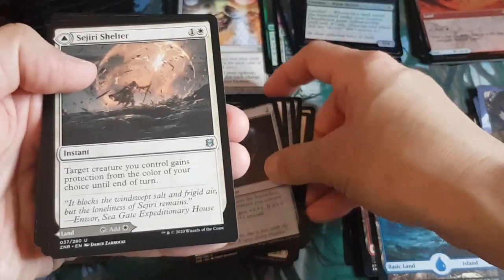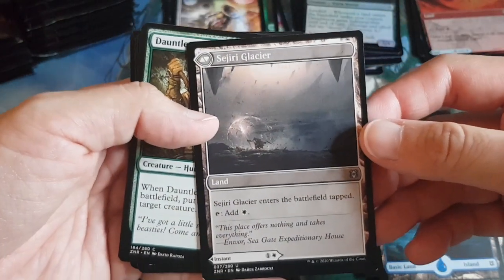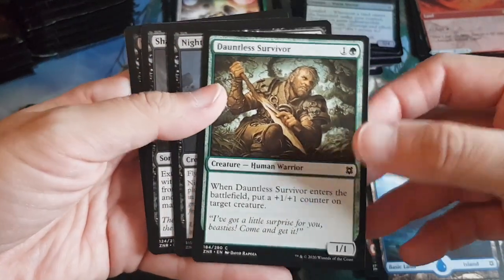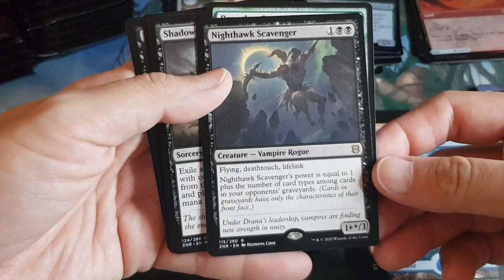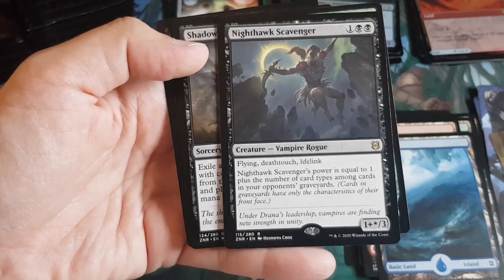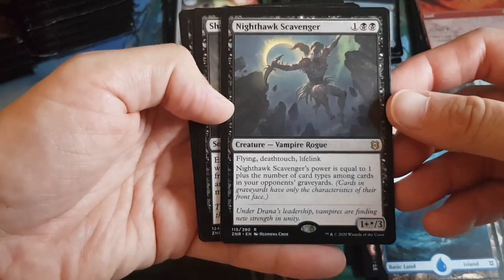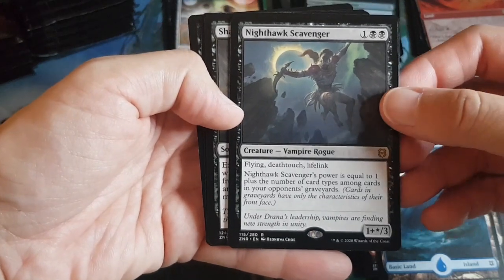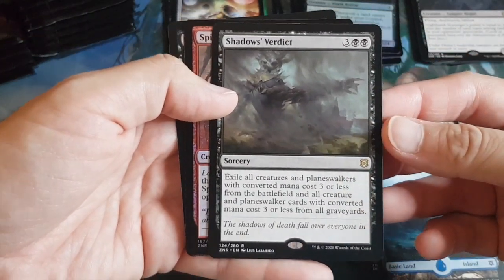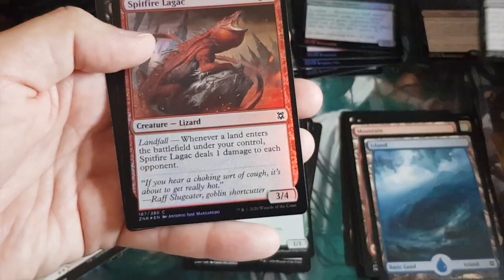Pack fourteen: Monica opens. Art card looks like a vampire. Another Island full art land. Then commons and uncommons. Head turner: instant on the front, glacier on the back — Jerry Glacier. I'll be putting most of these in the cube. Then a rare: Nighthawk Scavenger — like the new Vampire Nighthawk. Acts like a Tarmogoyf checking opponent's graveyard for card types. Strictly an upgrade over Vampire Nighthawk in my black decks.